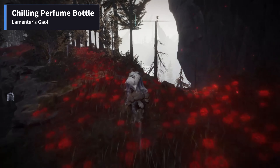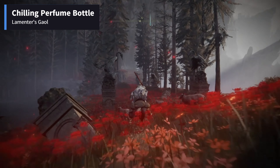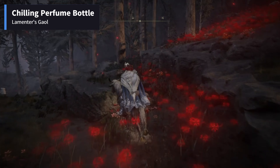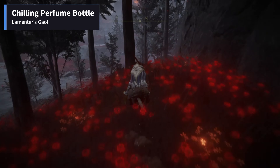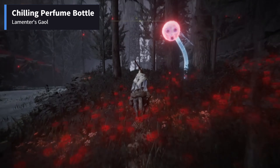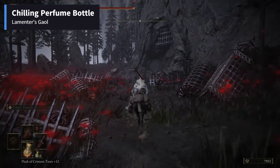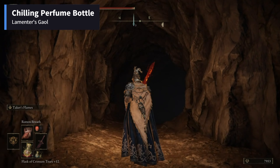At night, there will be a Deathrite bird guarding this place, and it will make this task very difficult. Take a sharp left from here and move forward, then turn right and go inside the cave. We have reached the place we were searching, which is Lamenter's Jail.